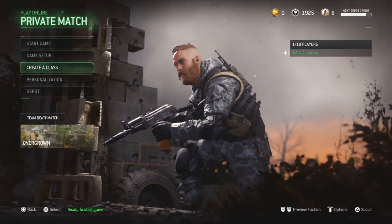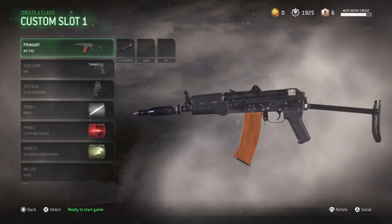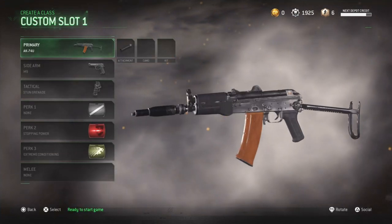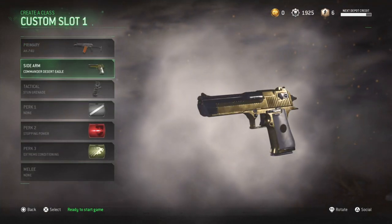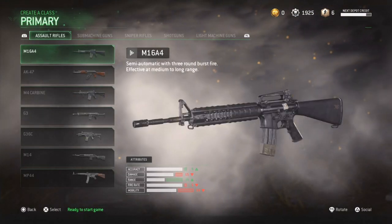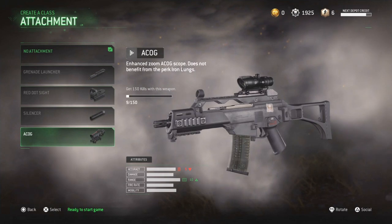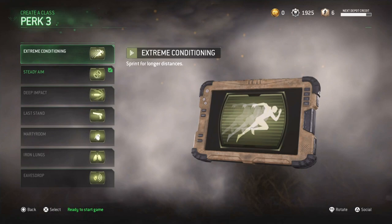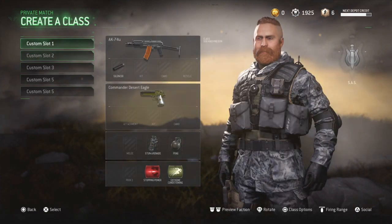One thing I forgot - you need to make sure you have a class with an SMG. I like the MP5 and the AK-34. Have a secondary - it doesn't really matter. Then have a class with an assault rifle, like the G3. It looks the best in my opinion. You can put action conditioning on but I don't think it really helps.